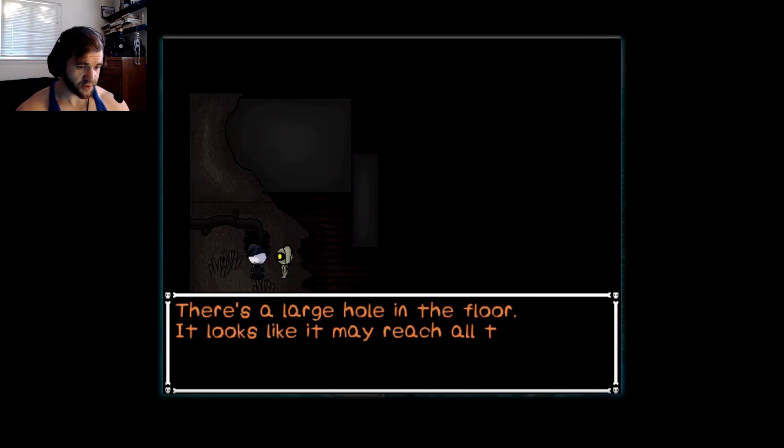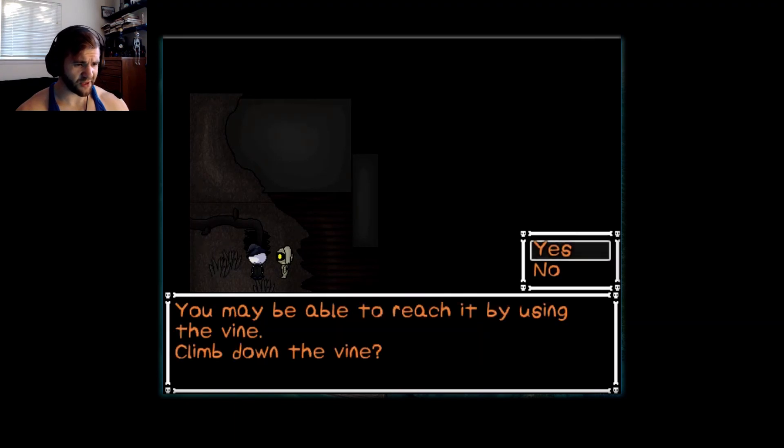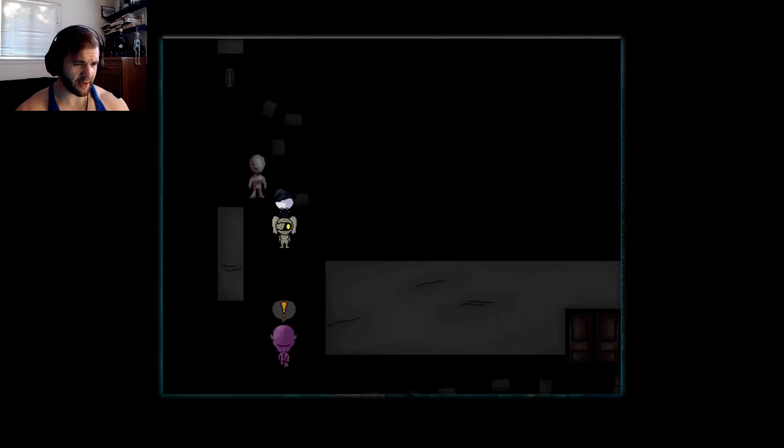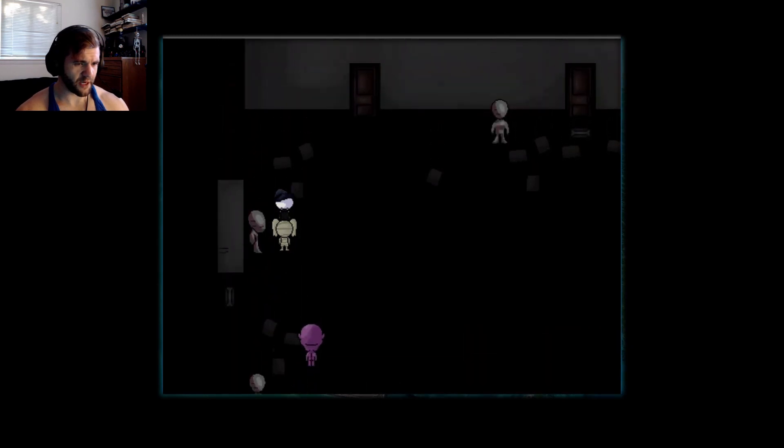These are really unsettling. There's a large hole in the floor. It looks like it may reach all the way down to the ground floor. You may be able to reach it by using the vine. Climb down. There's a hidden passageway here. We got the flower medallion. We got one. Now we can't go anywhere else. I'm just expecting one of those things to pop out again as soon as I exit the room. It kind of is scary.